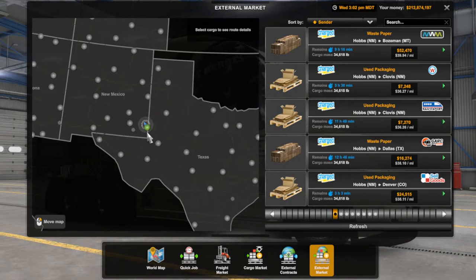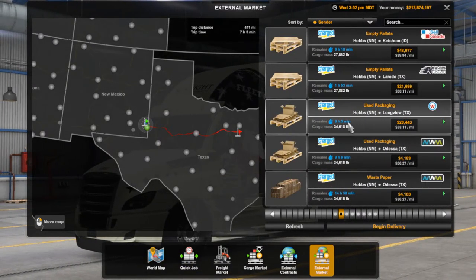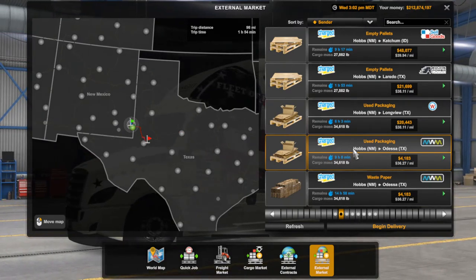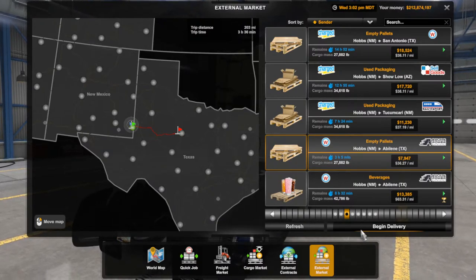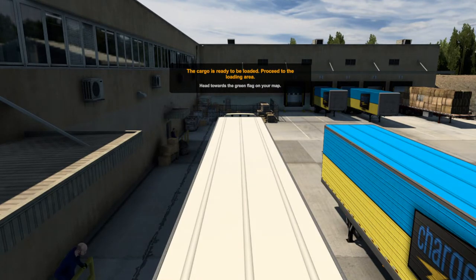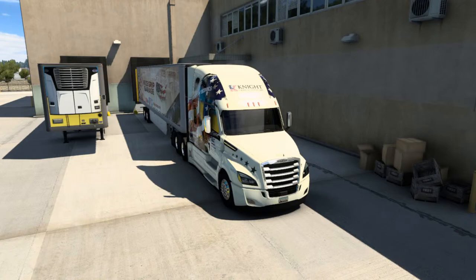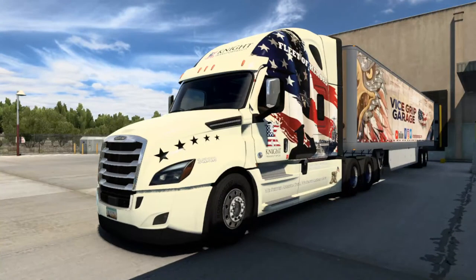Let's see what we got here — we're in Hobbs. Where do we want to go? Hobbs to Dallas — that's a little longer than a local run. Long View. Hobbs to Abilene — do some empty pallets. What's happening Travis? I meant to message you last night — my wife had to go get on a plane and visit some family because some of her family was not feeling too well. That kind of took out my evening getting her over to the airport.